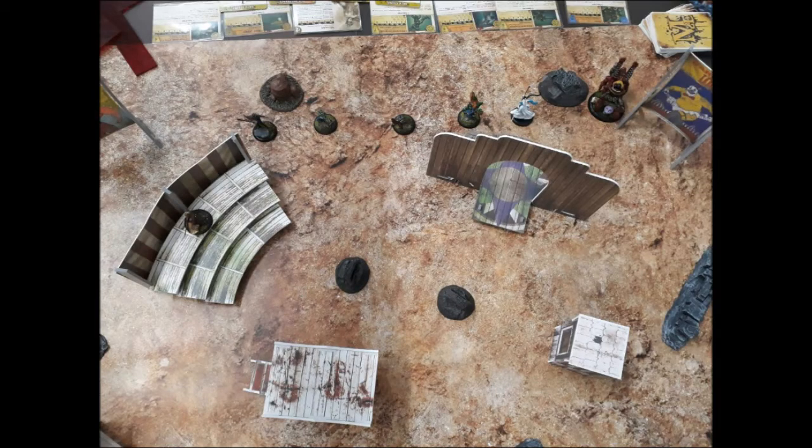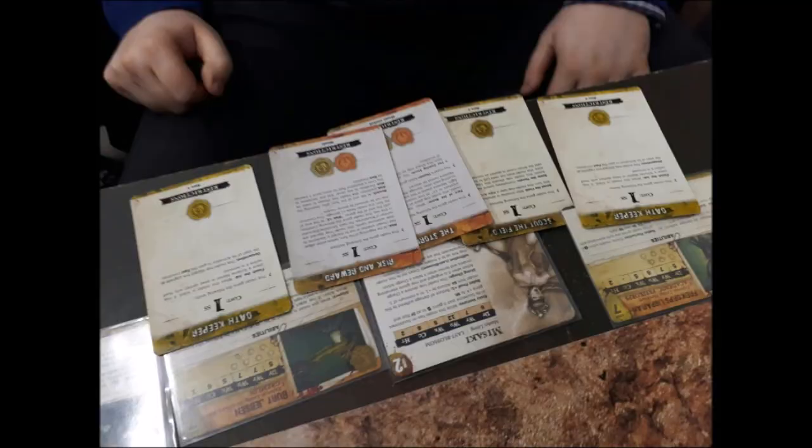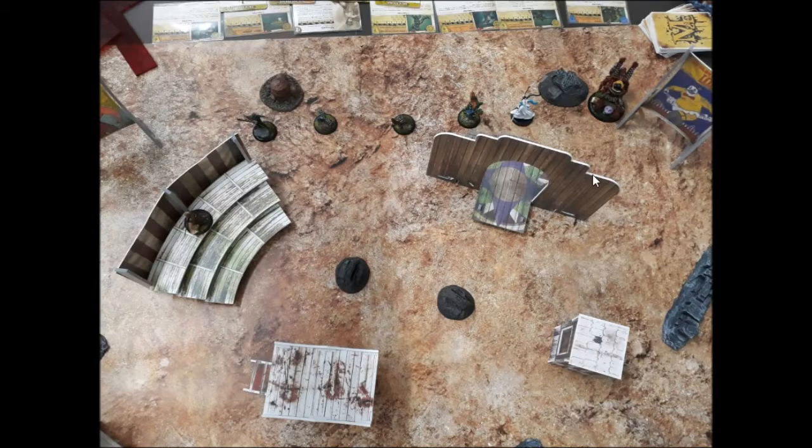For the first time in ages my opponent loses the deployment flip, so he sets up first. He's got a Frycore Trapper, a Sue, Bert Jebsen with Oath Keeper, a Librarian with Oath Keeper, the Hodge Podge Effigy, Misaki — the awesome vintage model — with Scout the Field, the Storm, and Risk and Reward. And finally over to my right, we've got Envy.